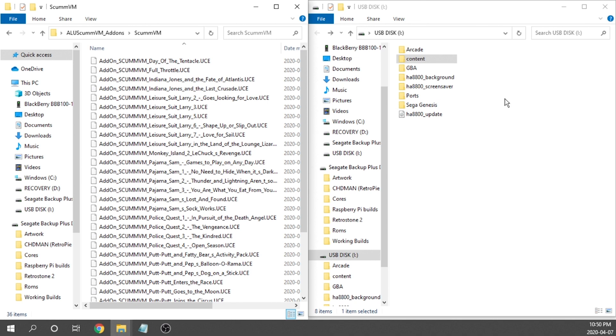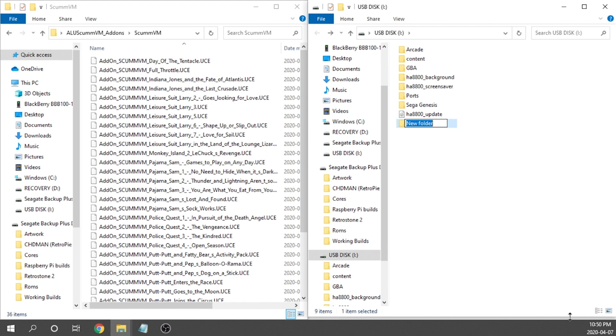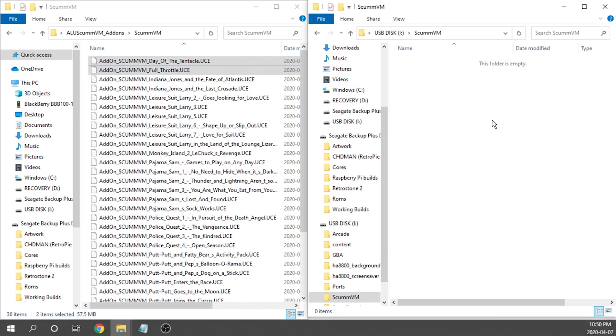In order to get those moved over, on our USB drive we're going to open up a new folder and label it scumvm, and then inside this folder we're just going to drag and drop any of the games we want to load on. For the purposes of this video, I'm simply going to do Day of the Tentacle and Full Throttle. As mentioned, we need to load up the game data. You'll need to source it either via the CD and pull the information directly off that, or by some other means — this stuff is readily available through a Google search.